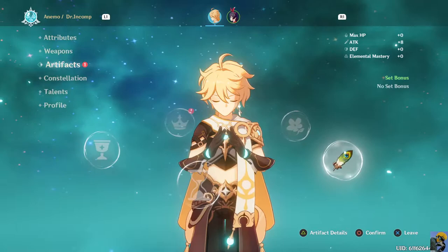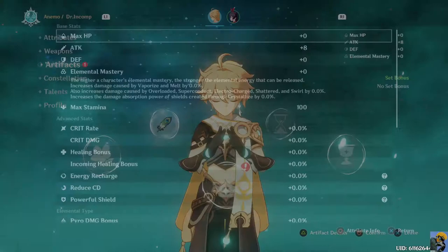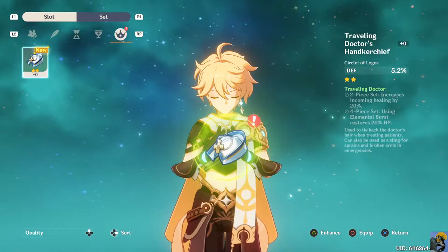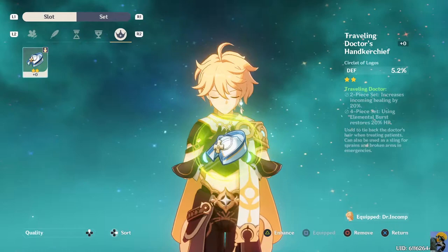Confirm. I can put on this Traveling Doctor and it would give me defense 5.2%, increases incoming healing by 20%. I'm going to give it to my dude - he's my main attacker at the moment. We've got it equipped. Let's get out of here.